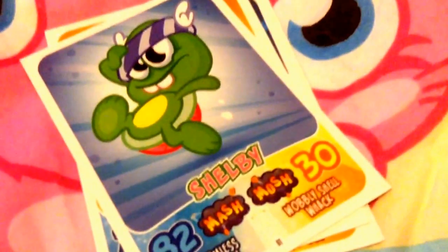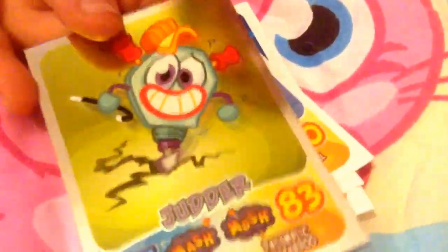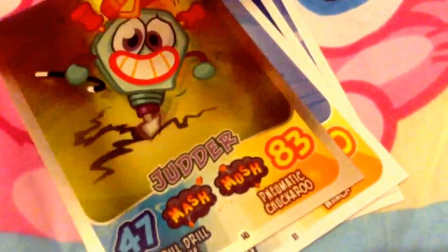Then we have a Shell Bean, really cool — any dragon fruit, any magic beans, and a black dragon fruit. Then, oh my god, we have a foil Judder! That is really, really awesome. It doesn't show how to get him on the back because I think you get him in a mission.